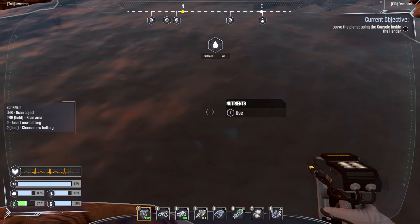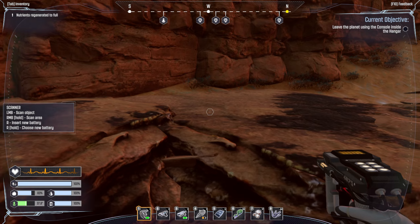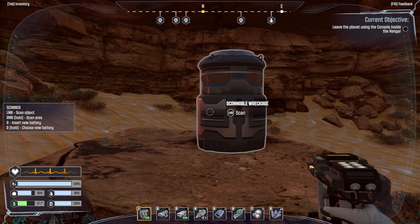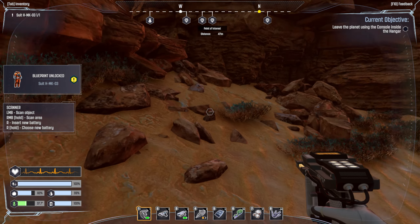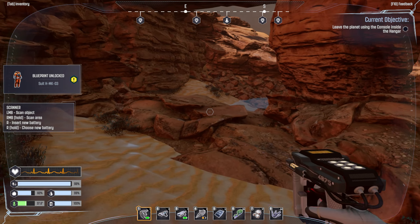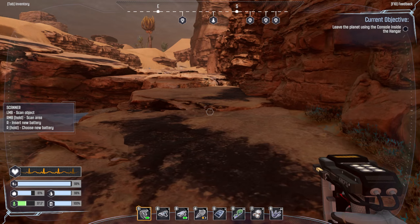We just use it - it's like drinking Martian water. There's a thing over here too - let's scan it. A blueprint for another suit! I'm guessing you get a hot suit and a cold suit type of thing. I think we just have a normal suit on right now.